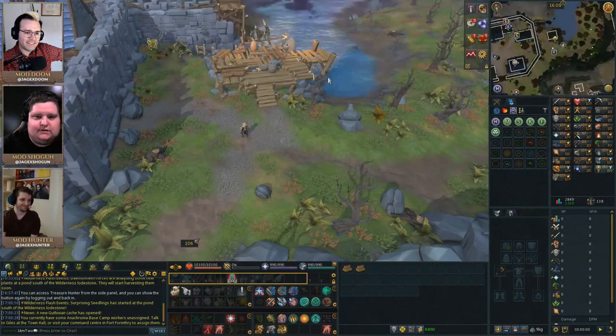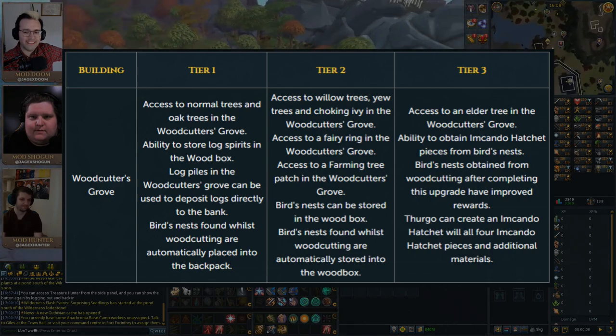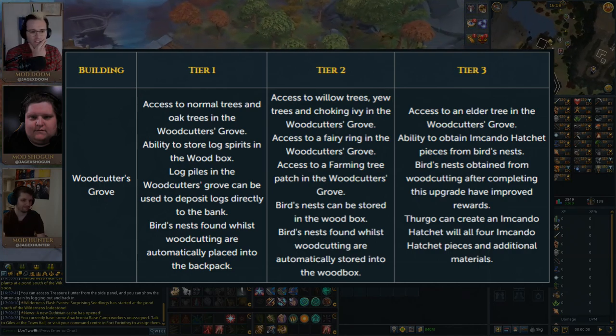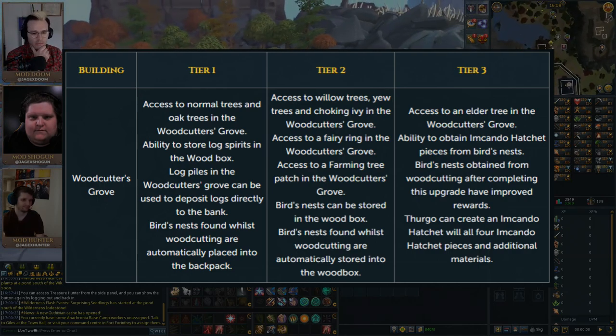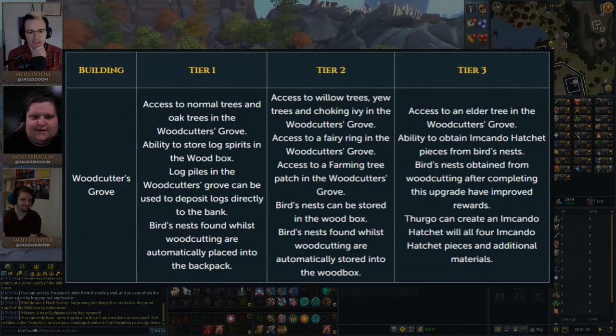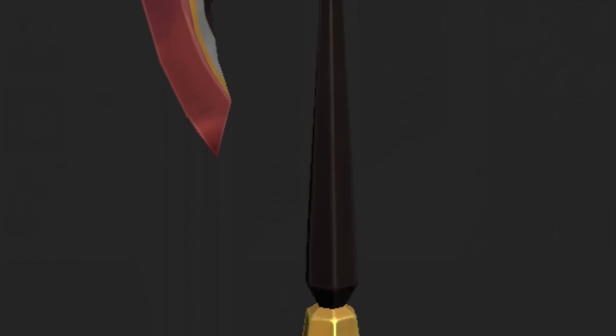As you improve the tier of your grove, you can expect higher level trees to appear there. You can also begin to auto-collect birds' nests straight to your inventory, and even have access to a new tree patch at the grove. At tier 3, this is where you have the chance to start working towards finding the Encamdo hatchet — the new tier 80 augmentable hatchet that will launch with this update.